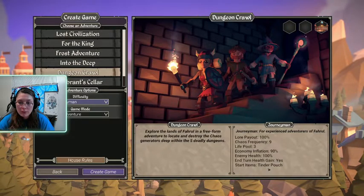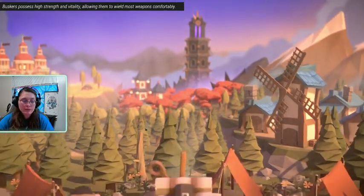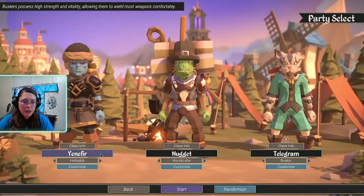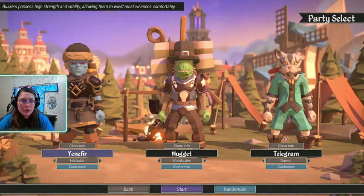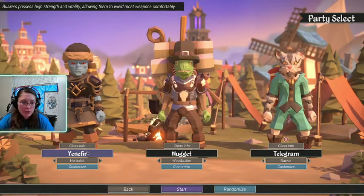Three life pulls, start with a tinder pouch. This is basically a — you can play it with multiple people, but I typically play it alone. It's like a little turn-by-turn RPG style game, and I just think it is so cute.